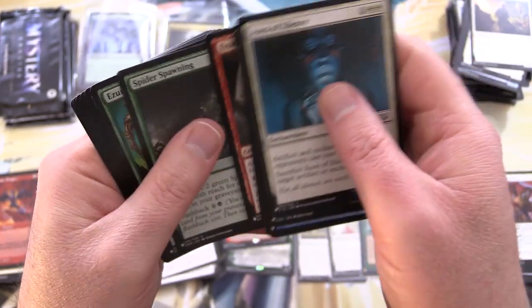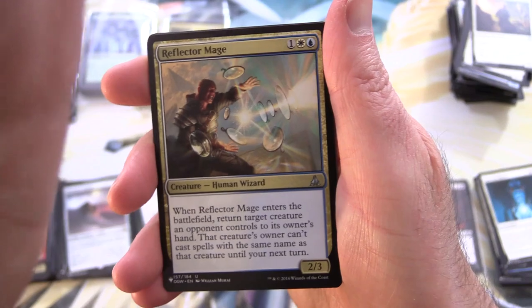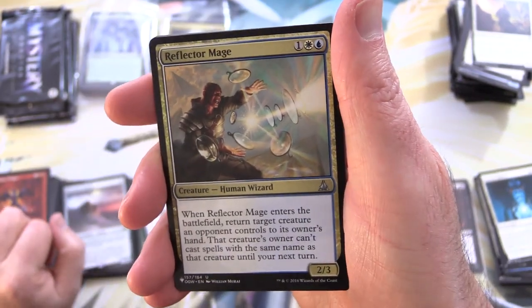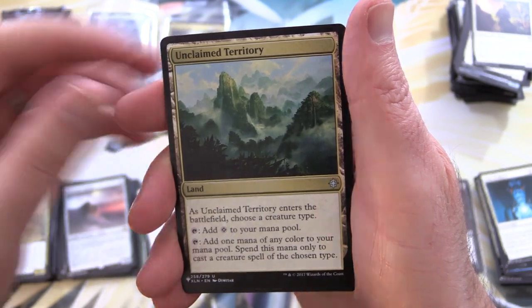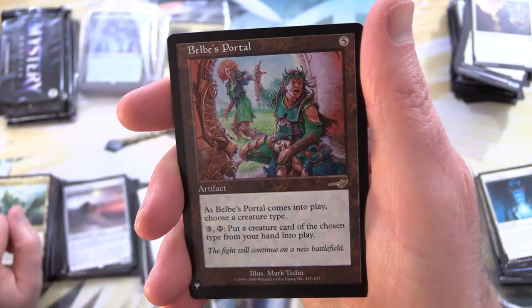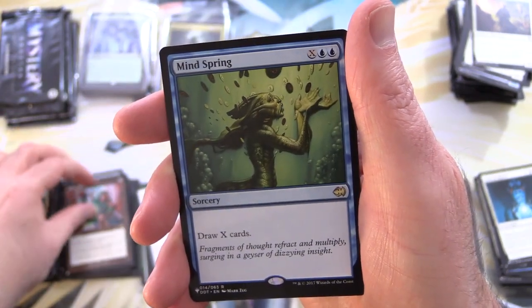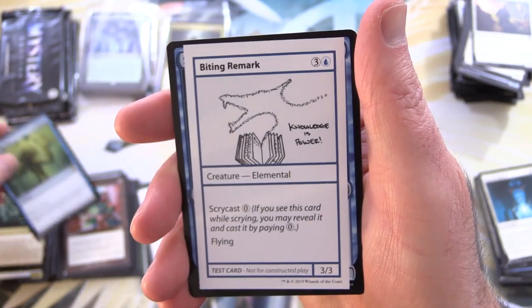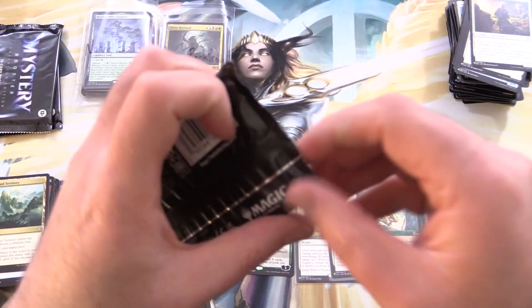Let's get into our next pack. We have Reflector Mage — I think that one was decent at one point, reprinted a bunch since then. We've got Unclaimed Territory and Belway's Portal — loving the old school artwork on that one — followed by Minespring and Biting Remark.